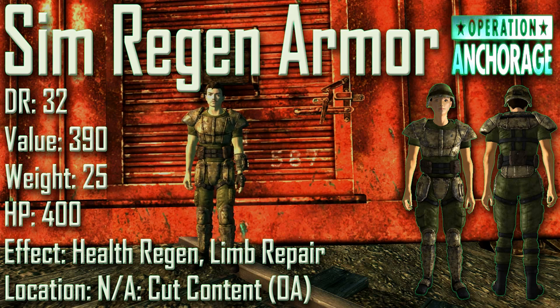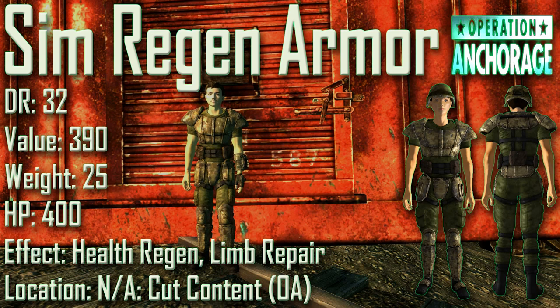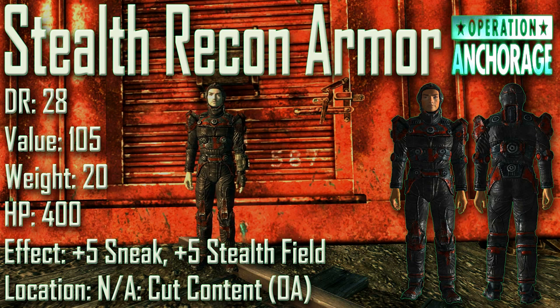Next we have the Sim Regen Armor with a damage resistance of 32, a value of 390, a weight of 25, and item health of 400. The effects are quite interesting — it has the ability to restore the wearer's health and repairs damaged limbs, which would have been super cool to see in game. Location is not applicable as this is cut content from the Operation Anchorage DLC.